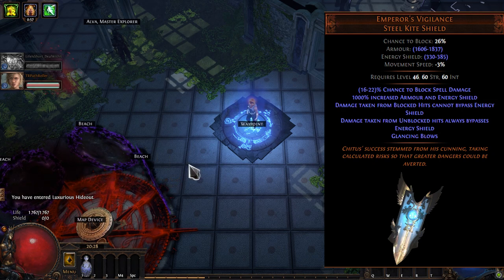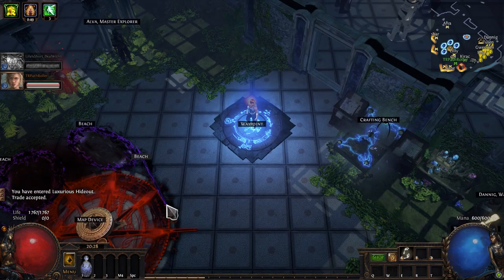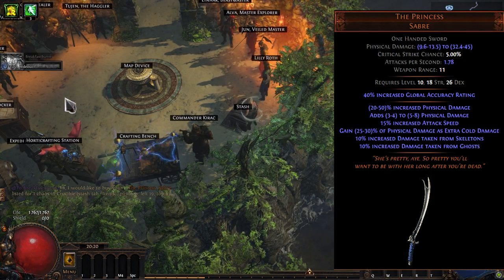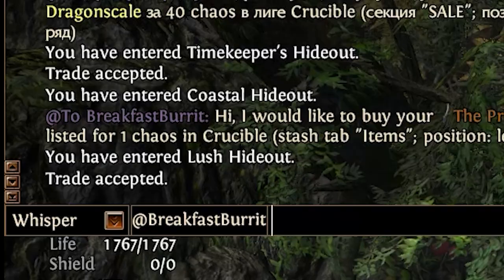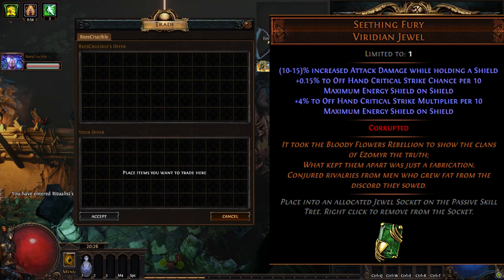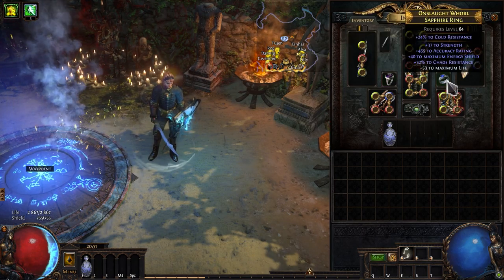I'm buying Emperor's Vigilance without the open passives tree because it's time to play the league mechanic — maybe I'll get lucky and have something interesting in my shield. The Princess is the best budget weapon for us, and special thanks to the player who sold it for one Chaos Orb. Seathing Fury is a must-have unique jewel that gives us a lot of damage. And of course, 6-link body armor.